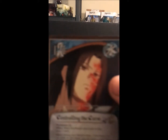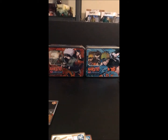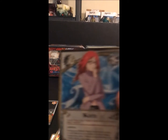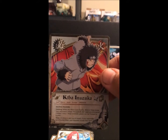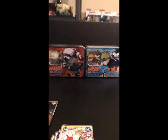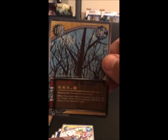Second Fangs of the Snake pack: Controlling the Curse, Advisor of the Sand, a Foil Hayate, Hanabi Hyuga, Karen, Kiba Inuzuka, Rock Lee, One Iron-Armed Punch, Konkero, and a Rare — Iron Sand, Unleash.